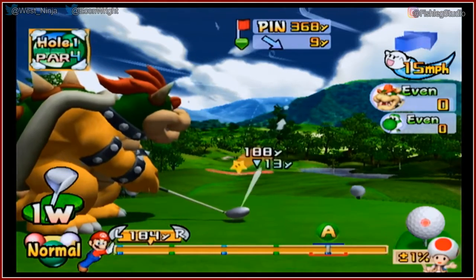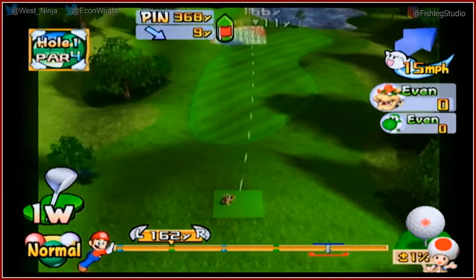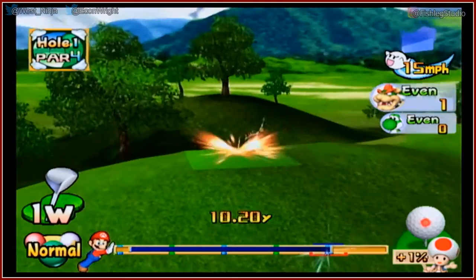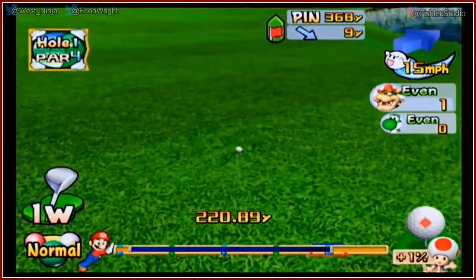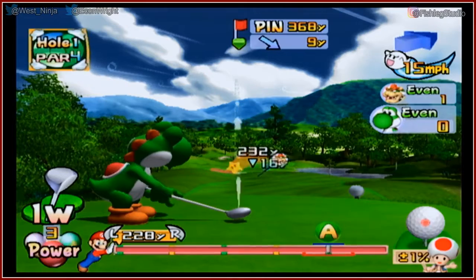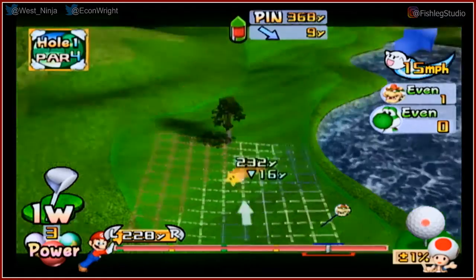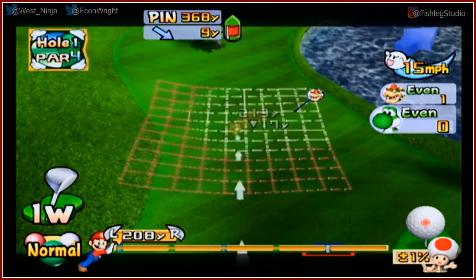I wish I knew where the course was. You use the C-stick and you can zoom your camera around. You can also press it in the other direction and it follows your shot. One thing the tutorial didn't tell you yet — you can hit B to change your shot from normal to power shots. They go just a little bit further. Do they go a bit faster? Yep. So on a perfect swing I hit about here, or with a power shot, just a tiny bit extra distance.